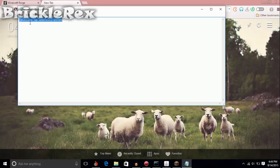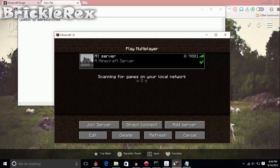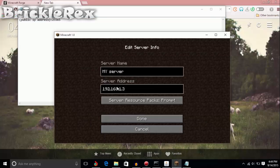That full address — your public IP colon 25565 — is what you want to give to your friend. Your friend will need to enter that in the server address field.